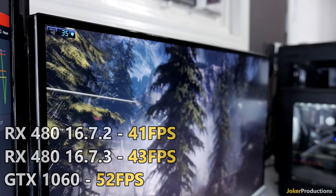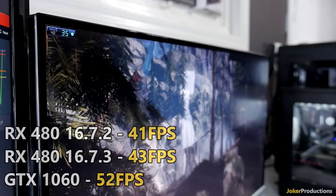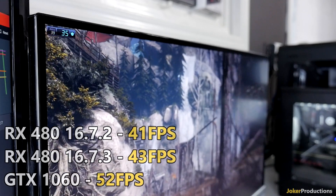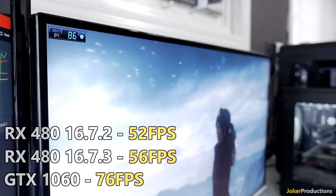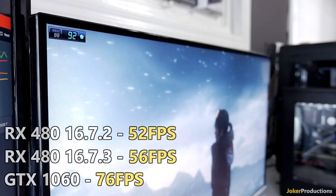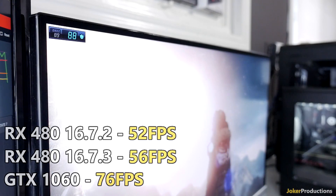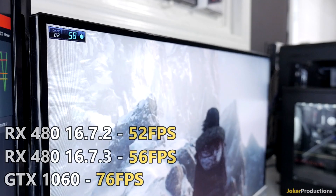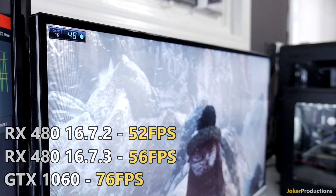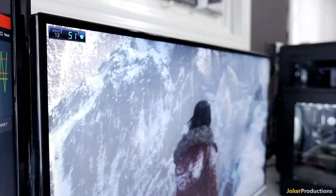That 43 FPS average is going against the 52 FPS average I saw on my GTX 1060, so the RX 480 is still trailing behind the 1060 at 1440p. When we switched over to 1080p, we went from 52 FPS to 56 FPS — a 4 FPS increase, roughly 8% — but still trailing behind the GTX 1060, which got an average of 76 FPS.